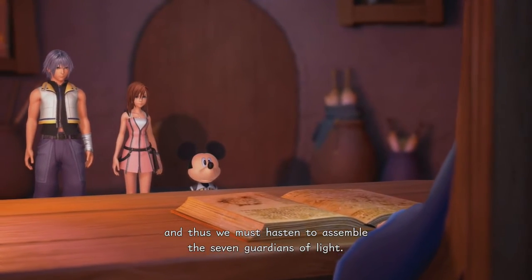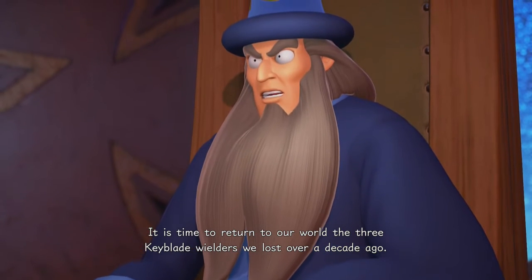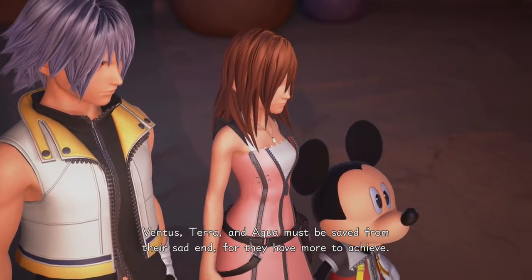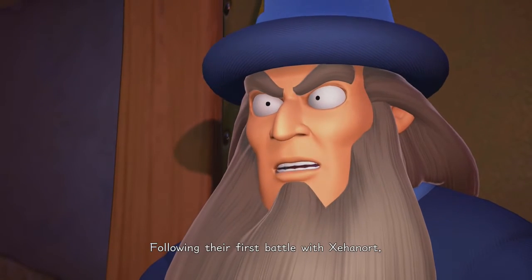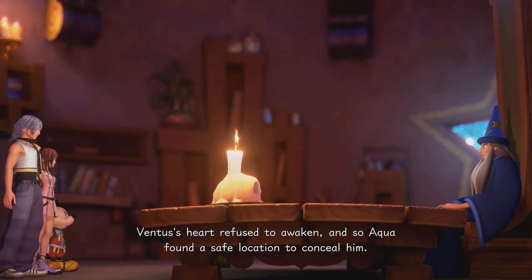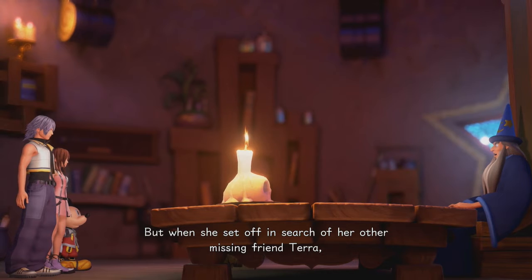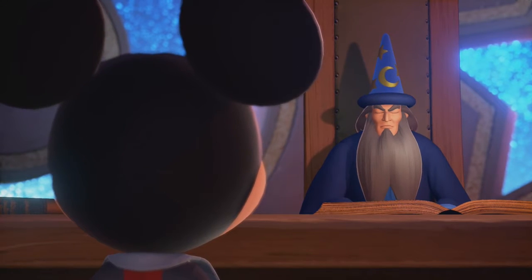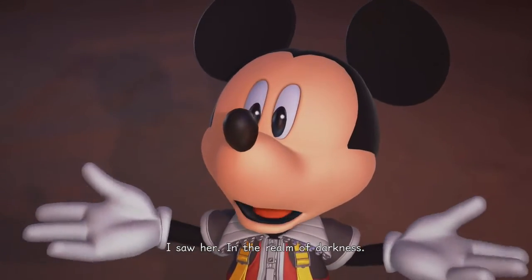Right now I think they only have five of the heroes of light — if you don't count Aqua, because we don't know for sure if she's joining. We have Riku, Kairi, Mickey, Sora, and — spoiler alert if you haven't played Dream Drop Distance — we have Lea, who was Axel from Organization XIII. So play Kingdom Hearts, don't be surprised. Dream Drop Distance is in this packaging, that's what makes 2.8 so great. It wraps everything up in a nice bow. And 1.5 and 2.5 drop in March, so I've already got it pre-ordered.